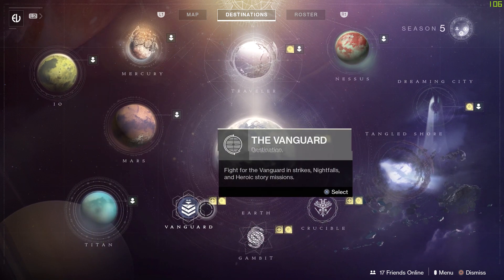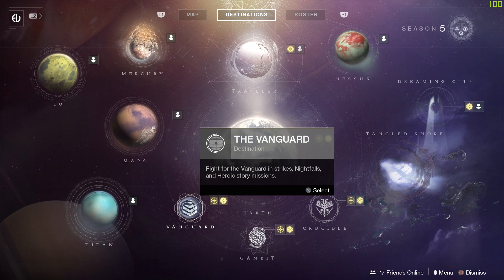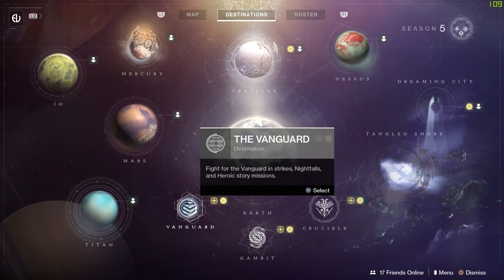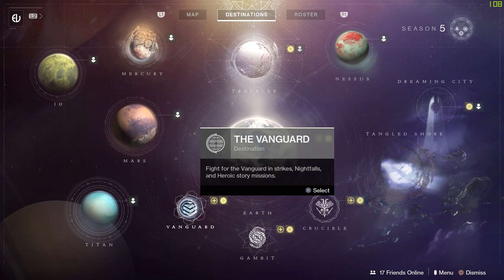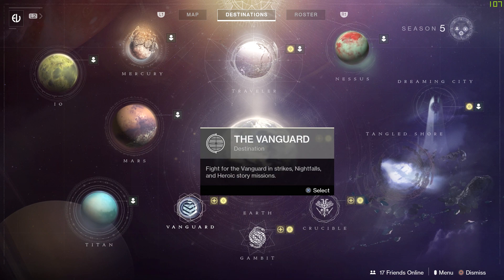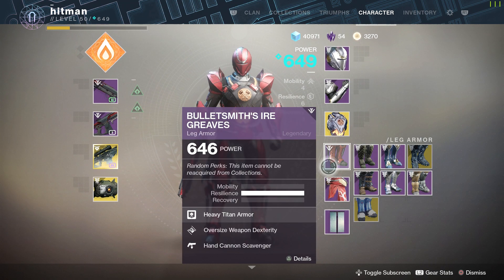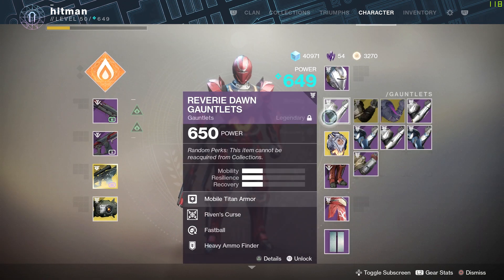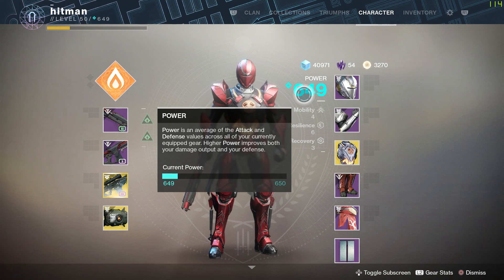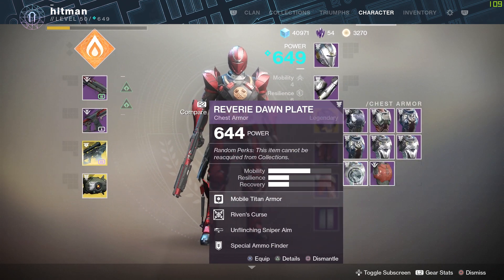Your dailies are way more viable if you leave them until now. If you do them first thing, they only give you a plus-two light and since your light level is already low it doesn't help much. But now that your light level is way higher — because some pieces are high and some are still lower — those small daily rewards give you bigger bumps because the plus-two is calculated off your new higher average.